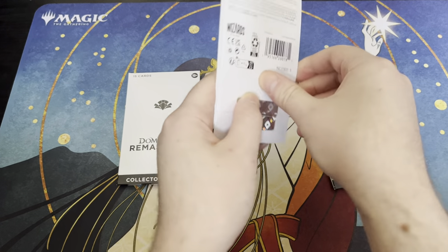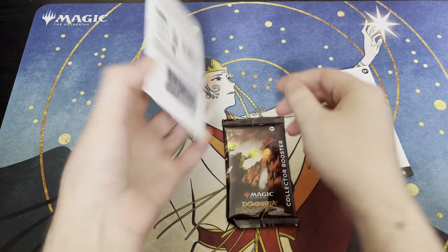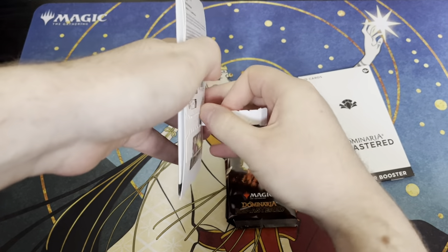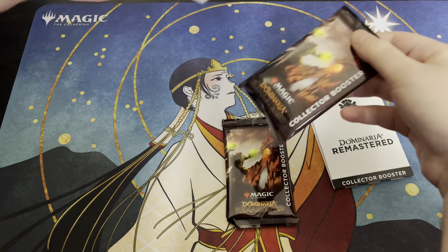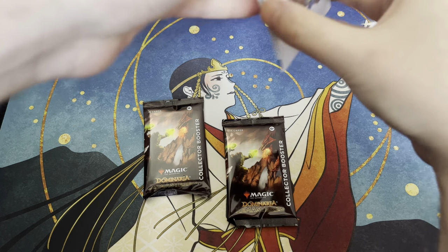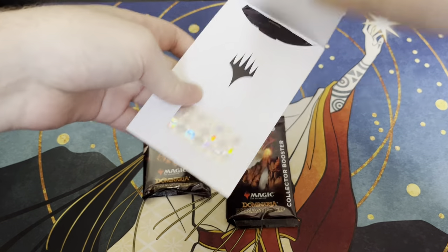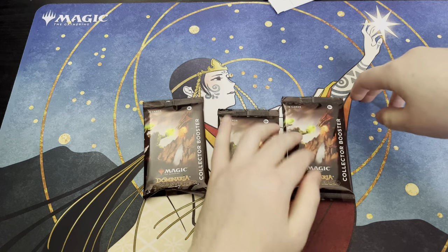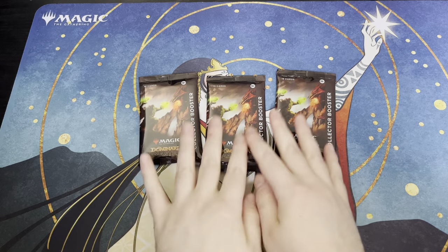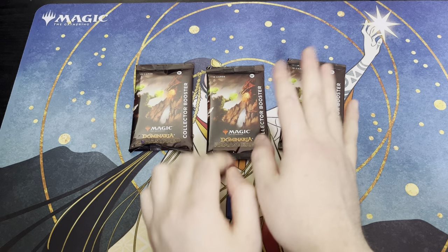I didn't know they made these like this. I guess it makes sense because the secret layers are doing the exact same thing. I've been loving playing this set so I'm looking forward to more drafting. I'm curious to see what's in here. I'm not banking on a Force of Will, but it would be neat. I think I'd like the Vampiric Tutor more, but considering how badly I get hosed on packs all the time, I'm just gonna be happy for anything I get.